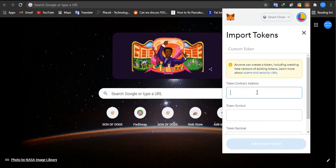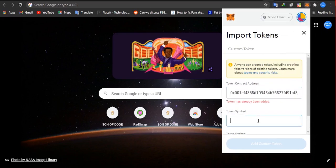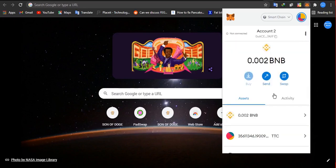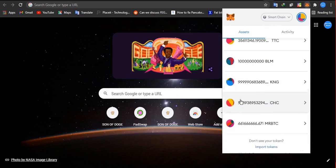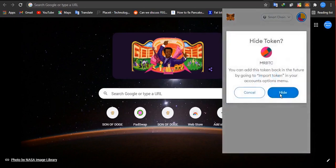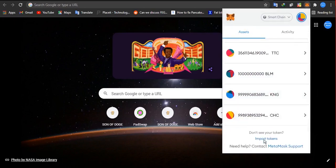Once you click on MetaMask, it's going to show your wallet. Go to your assets and scroll down, then click on 'Import token.' Once you click on import token, click on the custom token section, then right-click and paste the contract address. Once you paste it, it's going to show you Mr. BTC and the decimal is nine. Once that is done, click on 'Add custom token.'